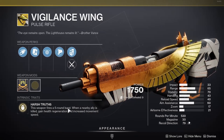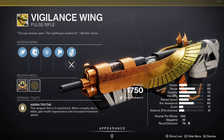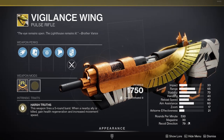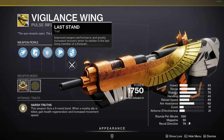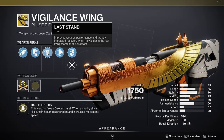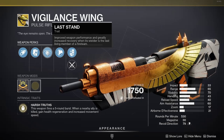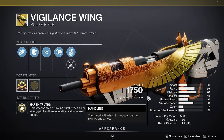It fires a five-round burst, and basically when a nearby ally is killed, you gain health regeneration and increased movement speed. This gun is actually pretty good in the Crucible, and even better in game modes like Trials because of the perk Last Stand, which increases weapon performance and greatly increases recovery when you're the last living member of a fireteam. Since more often than not you have only one life in Trials, Last Stand procs when you're the last one alive. If you don't have this weapon, I suggest getting it — it's one of the strongest pulse rifles out there.